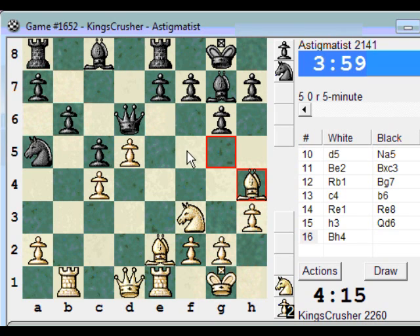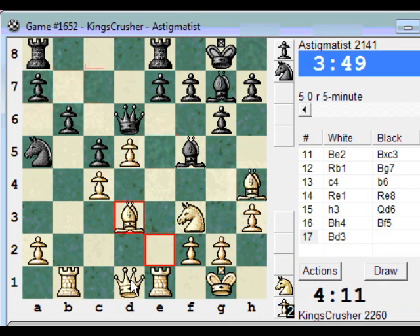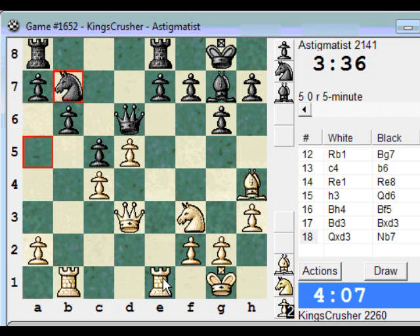Qc2. There's Bf5 to watch out for. At the moment there's Bd3. If the bishops come off, maybe I could build up pressure on e7. Maybe leave this bishop there for the moment - taking that e7. The knight is out of play, that's another thing going for me in this position. So if I can double up rooks.